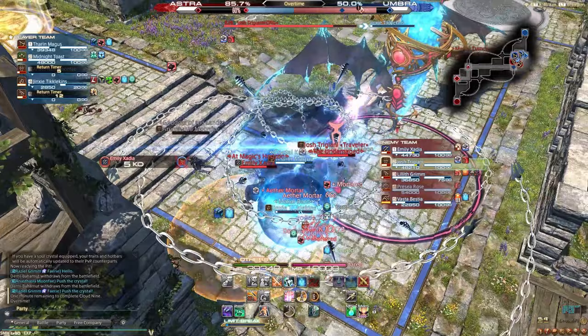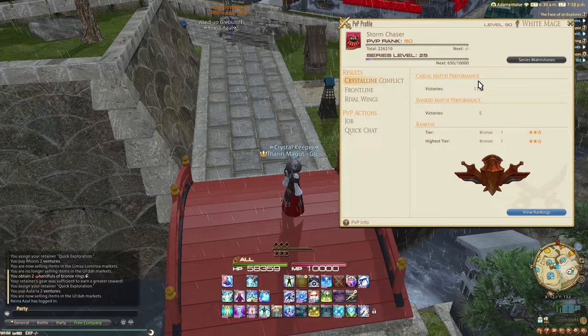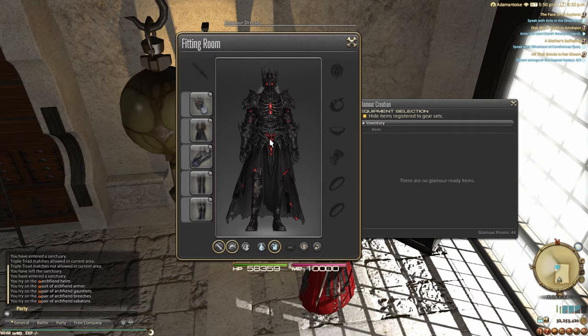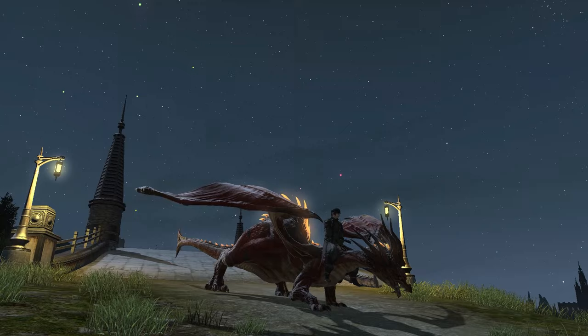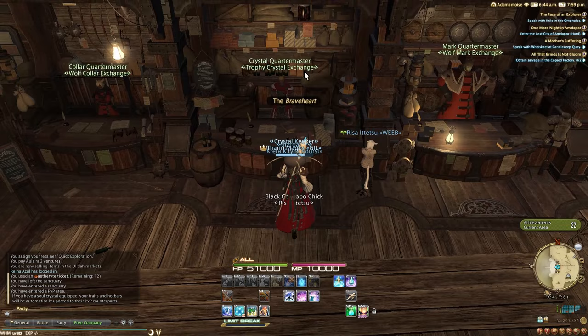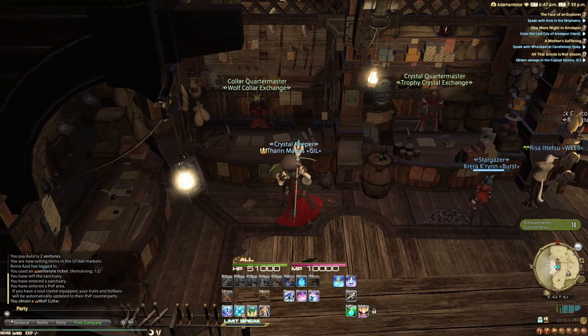Whether you choose to play only frontline or both game modes, something to keep your eye on is the PvP Series Pass, which can be found in the PvP profile. The pass offers different rewards each series, which is usually a patch cycle. Last series the big reward was a unique glamour set, but this time around it's a dragon mount. Building the pass is like getting Wolfmarks — you just have to play PvP, you don't need to worry about winning. You can also use the Trafford Crystals provided by the pass to gain some extra Wolfmarks to get your Sky Armor faster, or alternatively use them to get some nice glamours from the PvP vendor.